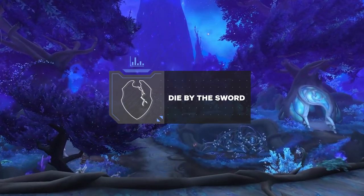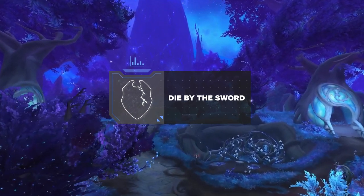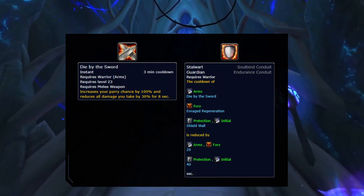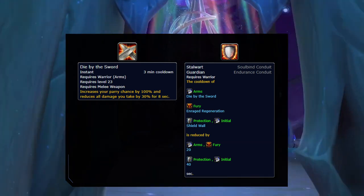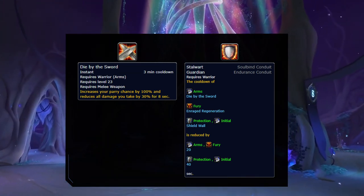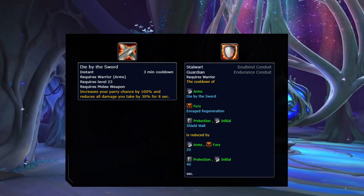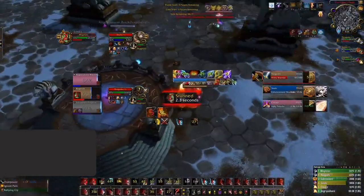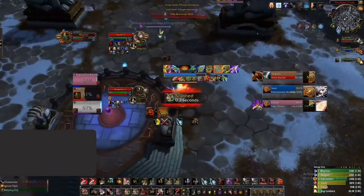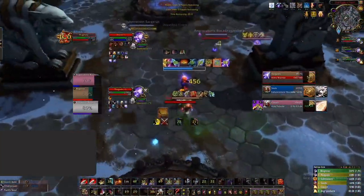Next up, Die by the Sword is a widely known defensive CD, being the biggest self-defensive cooldown an Arms Warrior has. In Shadowlands, the spell received a massive cooldown reduction, being a 2-minute CD. Stalwart Guardian is a conduit that reduces its cooldown further, roughly at a 1 minute 30 second cooldown. This means it's half the cooldown it was in previous expansions, resulting in a powerful safety measure, especially against melee. Arms Warriors will be even more difficult to kill now that it's a much lower CD.